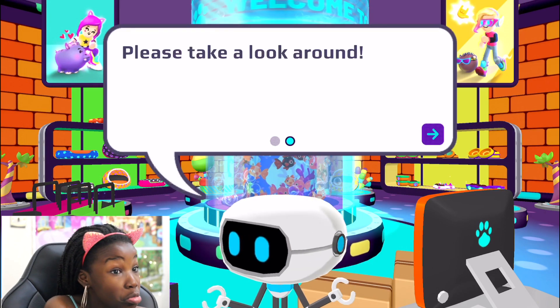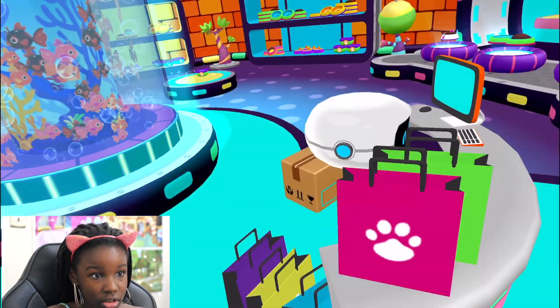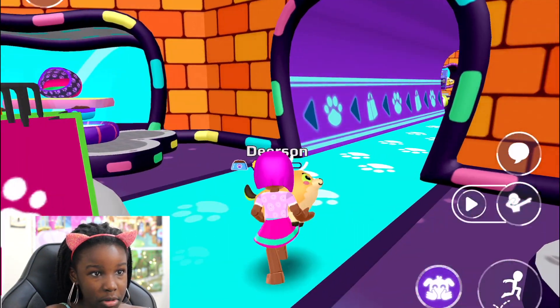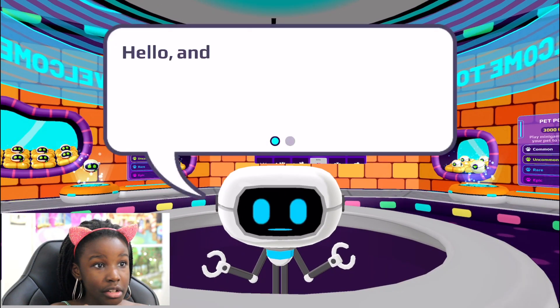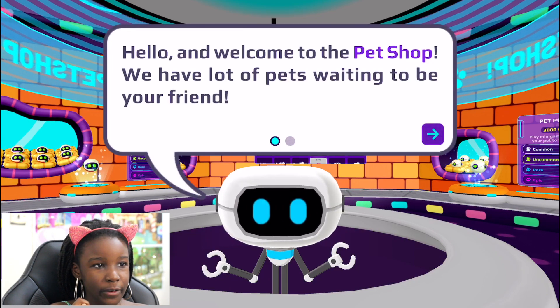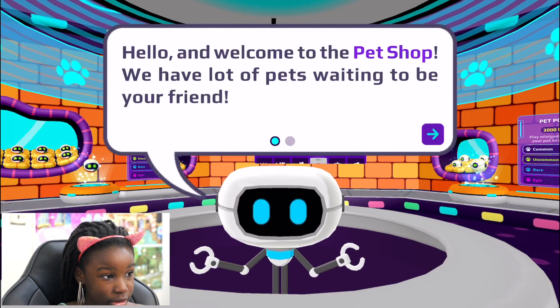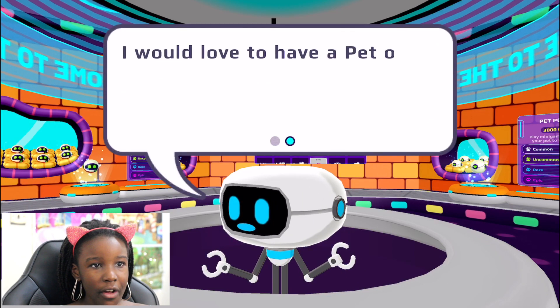Is that all you're going to say? Okay, I want to see what the other one says out here. The other robot says: 'Hello and welcome to the pet shop, we have a lot of pets waiting to be your friend.' Yeah, I already got a deer so I don't need any more pets — but I would like to have a pet.